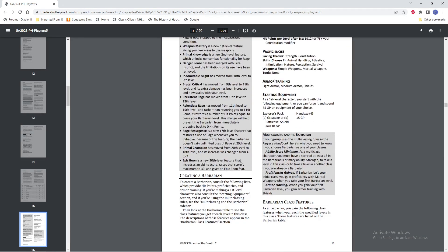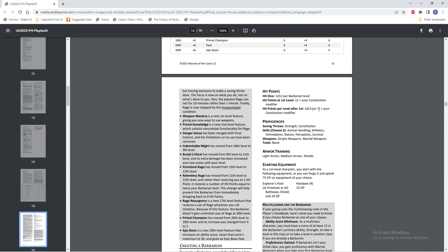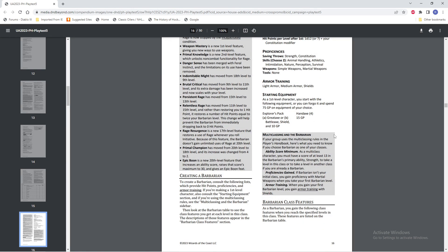Creating a barbarian, we see that we're still getting our D12 hit dice, Constitution modifier, and basically unchanged. We've got our Strength and Constitution saving throws, we've got Skills, Simple Weapons, and Martial Weapons. Tools none, Armor Training is still the same — Light Armor, Medium Armor, Shields. You need at least 13 Strength in order to multiclass into barbarian or out. When you get your first barbarian level, you get Armor Training with Shields but you don't get any other armor types.